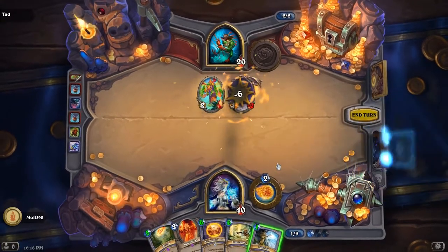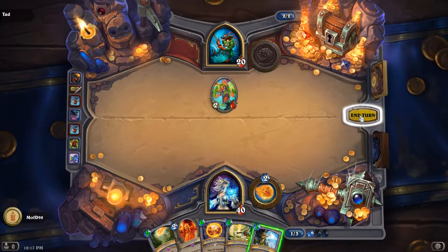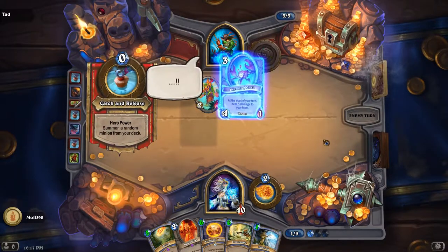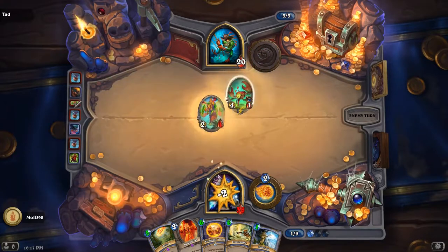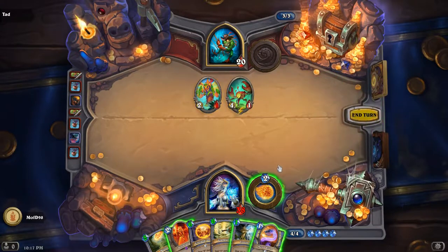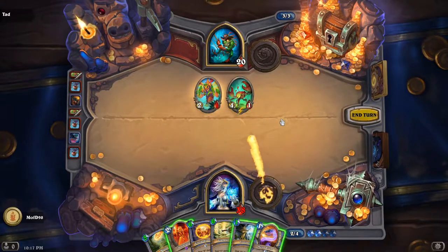You can also Frostbolt the High-value queen, but that's not necessary right now. So basically just clean up boards and don't die. That was really dangerous because it damages him at the start of his turn, meaning we need to take it out. Conveniently for us, we're a mage.